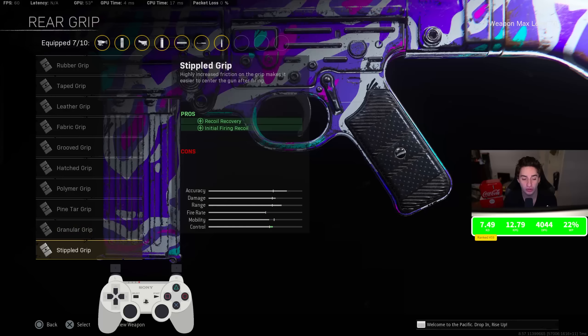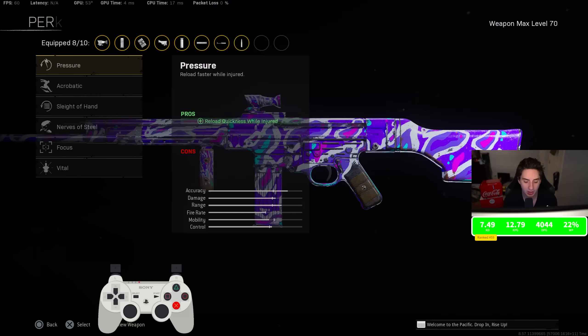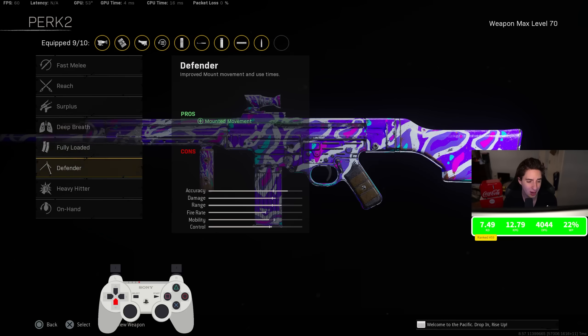For the rear grip, the Polymer Grip — accuracy and recoil control during sustained fire is better than the Stipple Grip Tape. Stipple Grip Tape only gives you recoil control as soon as you shoot, so Polymer Grip is easily better in pretty much every situation. For Perk 1, I tried Vital but you lose quite a bit of accuracy and recoil control, and the extra damage from Vital is maybe one bullet's worth — really not worth it given how much recoil control you lose. So I went with Sleight of Hand.